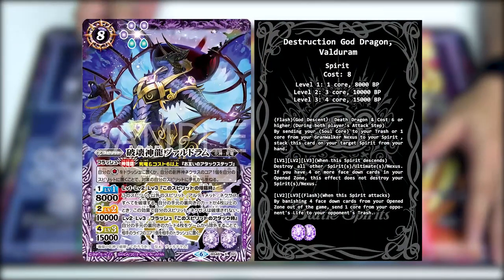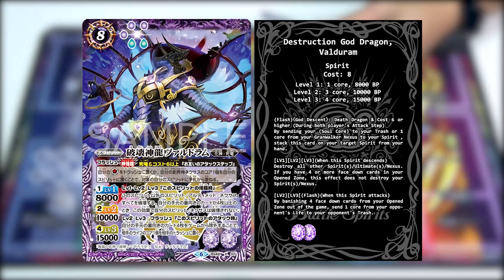First card: the Destruction God Dragon Veldrum. It's an Abata Death Dragon with a Flash Radiant God Descend ability — Death Dragon cost 6 or higher. You either send a Soul Call to the Trash, or one Call from the Grand Walker Nexus to this spirit, and stack this card on top of the target spirit. Level 1, 2, and 3: when this spirit descends, destroy all other spirits and ultimates. If you have 4 or more cards phased down in your open zone, this effect does not destroy your own spirits or Nexus.